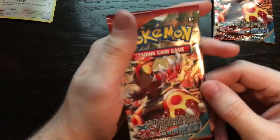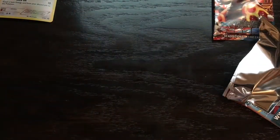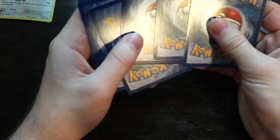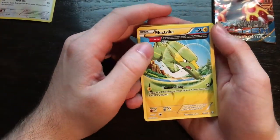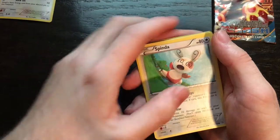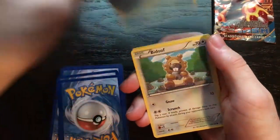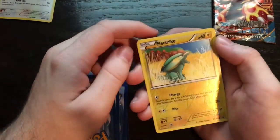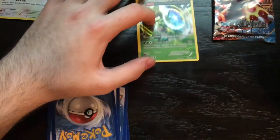Alright, Primal Groudon — I guess it's a Primal Groudon. Opening the next pack now. An Electrike — it's like half or three-quarter full art, nice. Scorch Earth, Vibra, Spenda, Nosepass, Volbeat, Staryu, Bidoof, and a Reverse Holo Electric. Ooh, Sceptile! That's a nice one. I'll keep that right there to show off. Awesome.